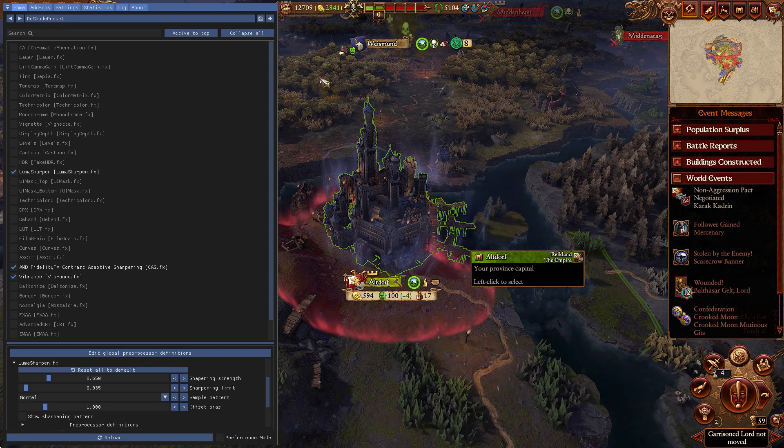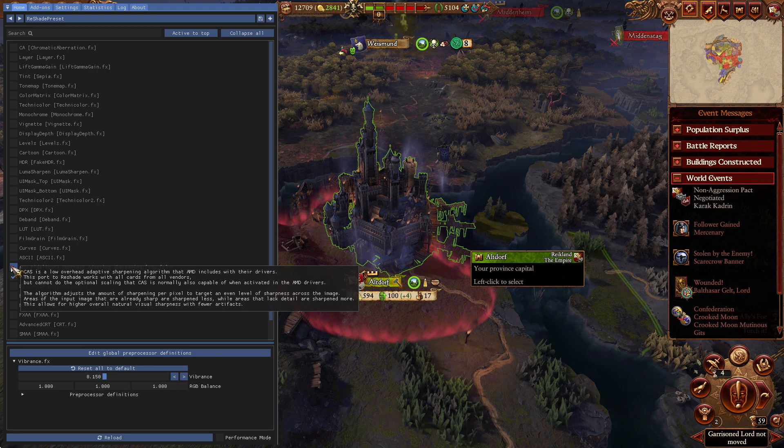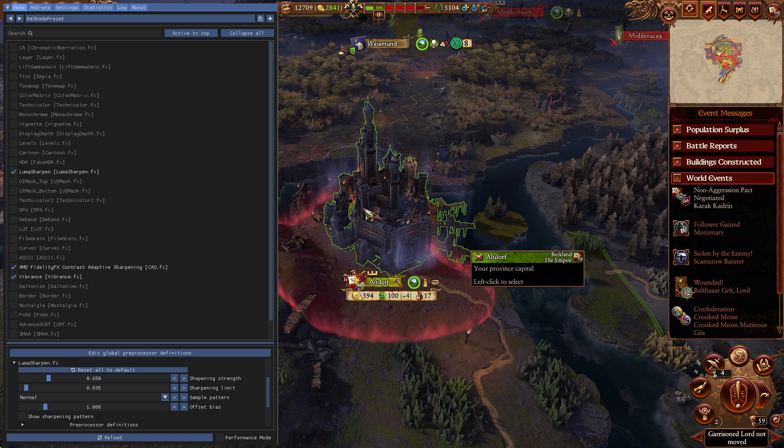I like to see the sharpness and detail in my games — that's a personal preference. Everything here is set to ultra, by the way. Look at this: turn these two off and look at the city itself, look at how blurry everything is. Then turn on Luma Sharpen and you can see the walls and the stone and everything — it's so cool.